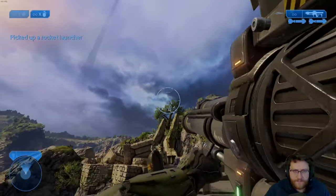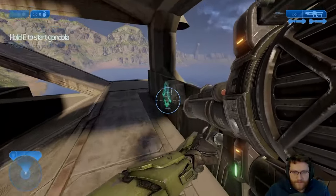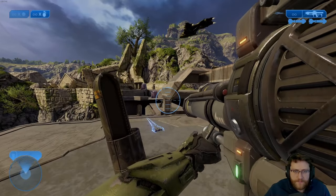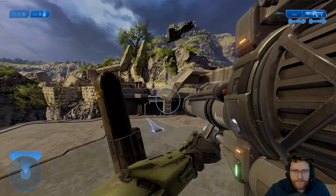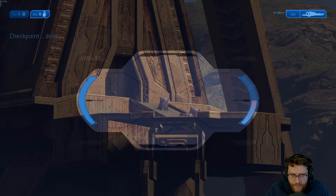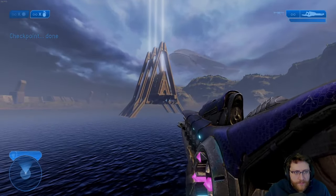But then I finally found the common elements and was able to put this all together. So once you're at the end of the mission, all you gotta do is hit this button on the gondola and wait until you get a checkpoint. Once you see this temple change textures, that's when you know you have a checkpoint incoming.